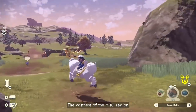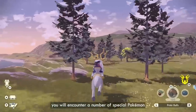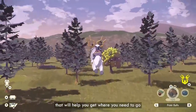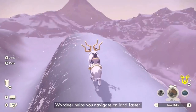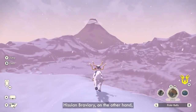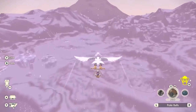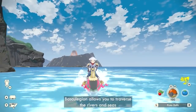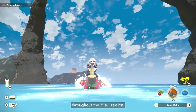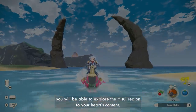The vastness of the Hisui region is daunting to explore on foot. Luckily, throughout your adventure you will encounter a number of special Pokémon that will help you get to where you need to go with grace and speed. Wyrdeer helps you navigate on land faster. Hisuian Braviary, on the other hand, allows you to soar through the skies. Basculegion allows you to traverse the rivers and seas throughout the Hisui region. With these Pokémon by your side, you will be able to explore the Hisui region to your heart's content.